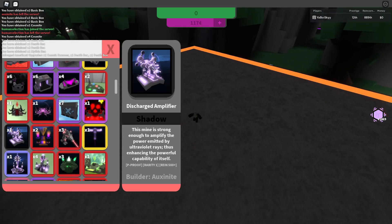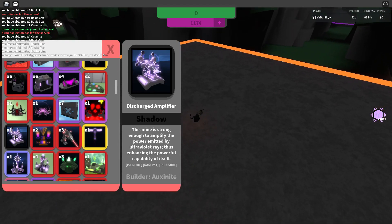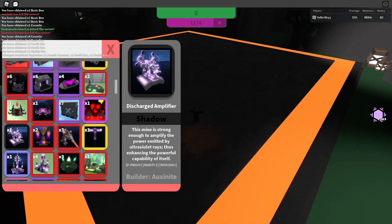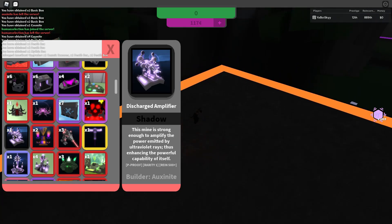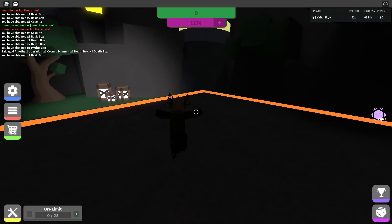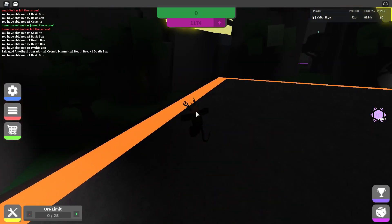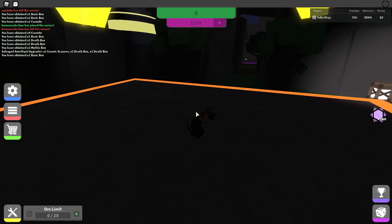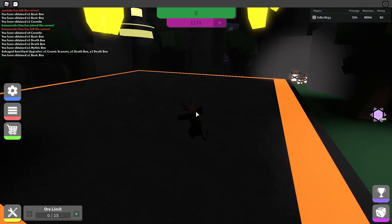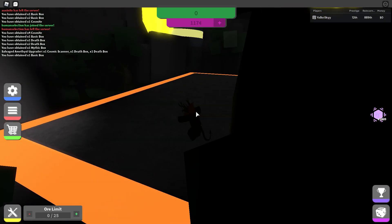This game also has shadow items, which are effectively ultra-rare reborns — super rare items that are prestige-proof as well. Super hard to get. I happen to have one, the Discharge Amplifier, which I think is one of, if not the best mines in the game. This game did ultra-rare reborns before Miner's Haven did, and it also has a tier called Cataclysmic Items, which are the old versions of Enchanted Items before Miner's Haven had Enchanted Items. This game was just kind of ahead of the curve on a lot of the different features that would end up coming to Miner's Haven.